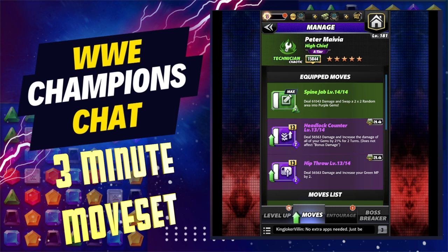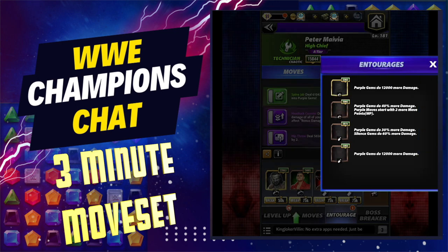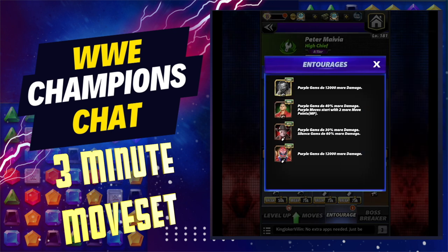For your entourage, you don't need MP trainers, so you just want as much purple gem damage as absolutely possible. I'm going with a flat gym trainer and coach, plus Drew and Ray. Then I have Gunther for 40% more purple gem damage plus two additional MP — which is fine, I didn't need it but it's good.